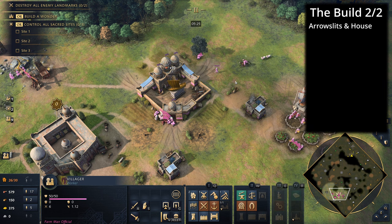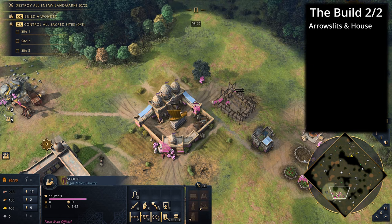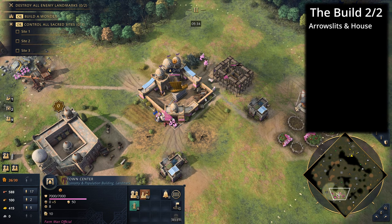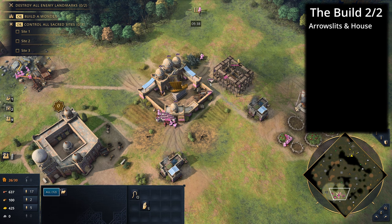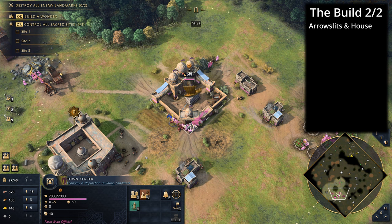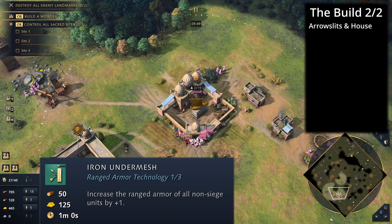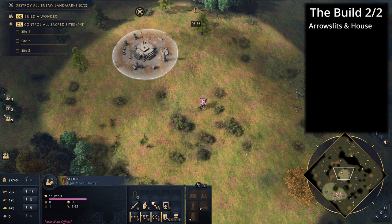Think about whether you want upgrades from the blacksmith first or the mosque for relics. It really depends on whether you'll be fighting early — if so, get the blacksmith upgrade that fits your opponent's strategy. If you're thinking about raiding with the camel lancers, get Iron Undermesh to help dive town centers better, even though camel lancers are already pretty decent at that.